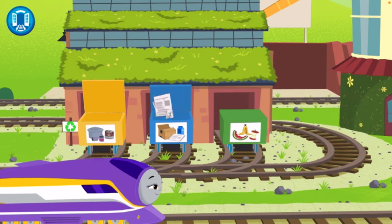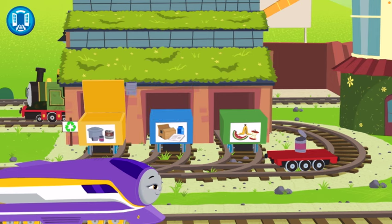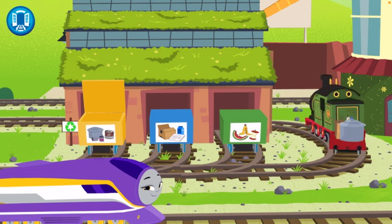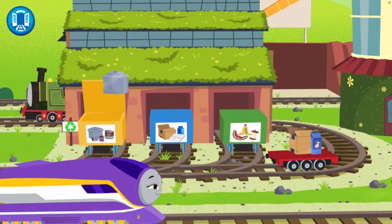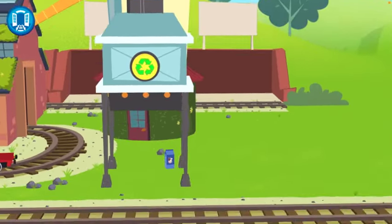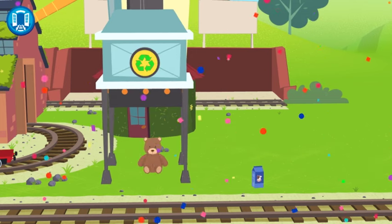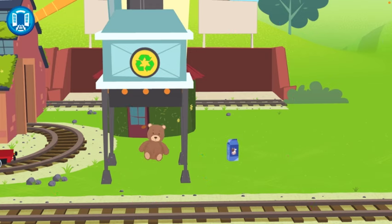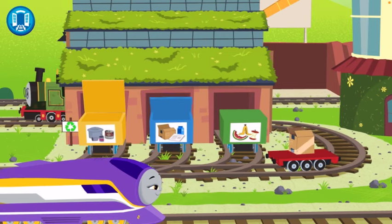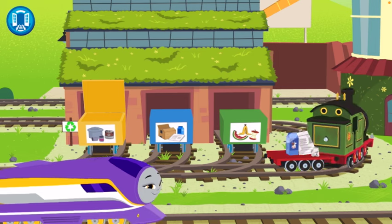Oh, it's a bicycle — they made a bicycle out of a bunch of tin cans, some apple cores, and paper. Well, cardboard box I can believe, but rotten milk I don't know — maybe in the tires. Are we going back to recycling? Yeah, you picked up a lot of stuff. You're doing a great job separating the rubbish. We haven't seen a single piece of compost yet.